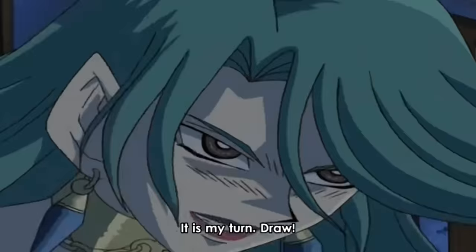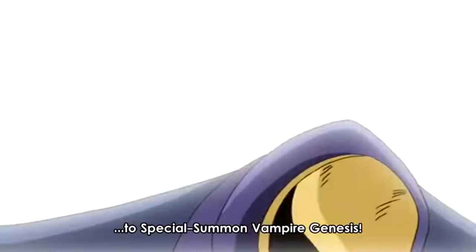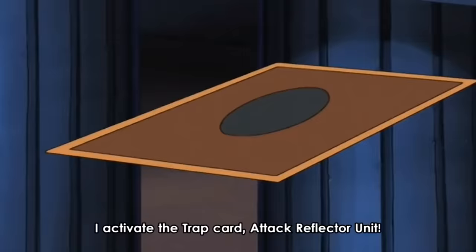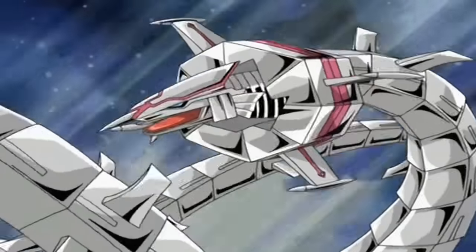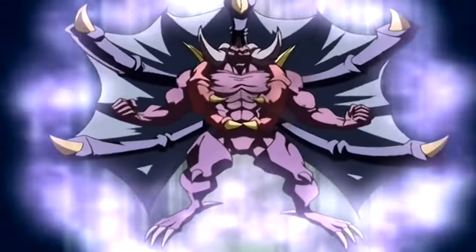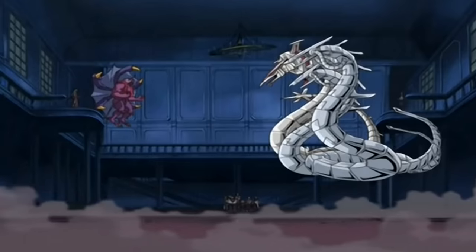Getting back to the duel — it's Kamula's turn and she draws her ace, Vampire Genesis. She tributes Vampire Lady to summon Vampire Lord, then banishes Vampire Lord to special summon Vampire Genesis. Kamula uses Vampire Genesis to attack one of the Cyber Dragons. However, Zayn activates his Attack Reflector Unit, tributing one Cyber Dragon to summon Cyber Barrier Dragon from his deck into attack position. A replay occurs and Kamula attempts to attack again, but Cyber Barrier Dragon's effect negates the first attack each turn. With no further attacks, Kamula ends her turn.